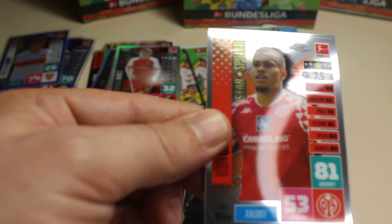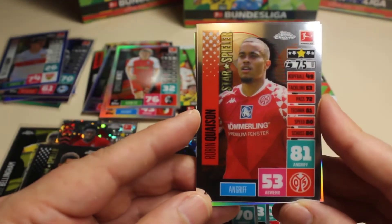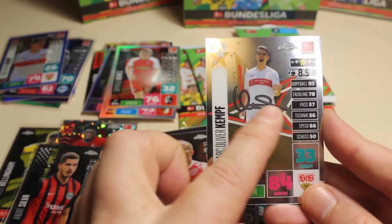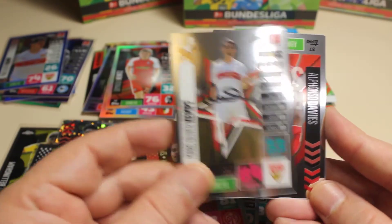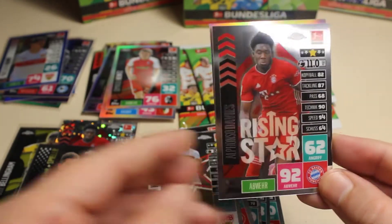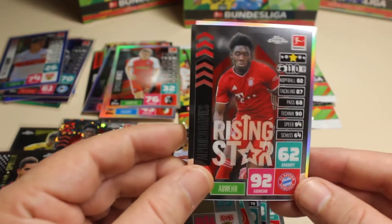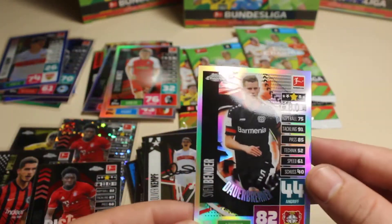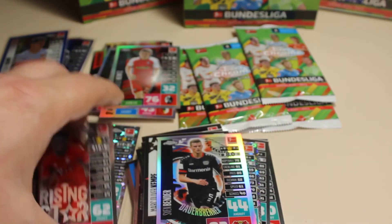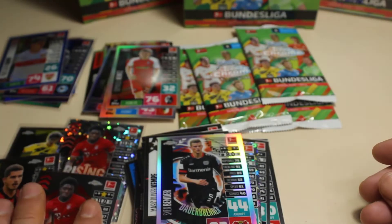We have here Croissant, then we have Kempf which is a nice printed autograph, we have rising star Alfonso Davis — that's the second time we see him, first in a super fracture and now in the base version. And here we have Bender in a refractor card. I'm gonna put that Alfonso Davis in a sleeve — really really thick cards. So we have four nice big names, that's a good thing.